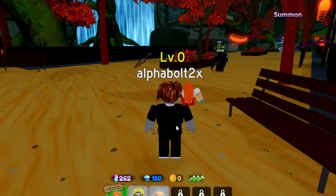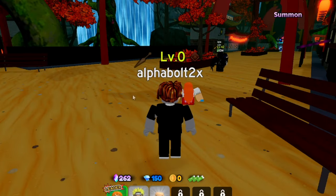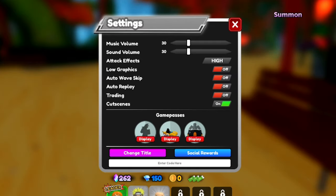To redeem codes inside All-Star Tower Defense, all you've got to do is click the Settings button and enter the codes right there. Note that you have to be leveled up for some of these codes to actually redeem them. I'll go from newest to oldest. The newest code is TSUKuYOMI2024 — capital T-S-U-K, then U-Y-O-M-I, then 2024. You need to be level 40 to redeem it, but it is a working code.